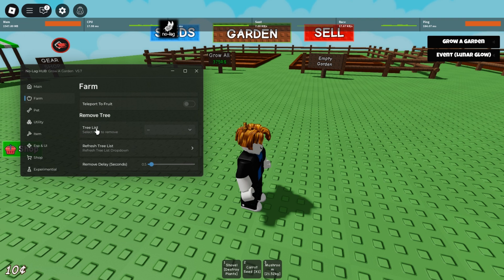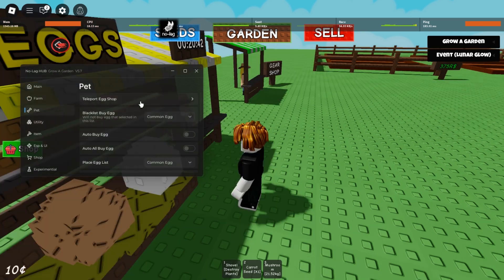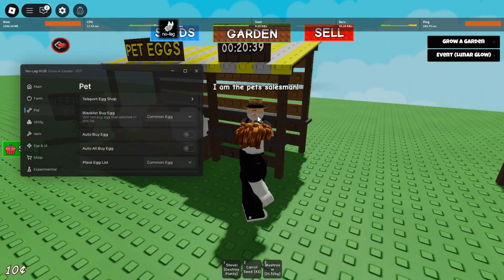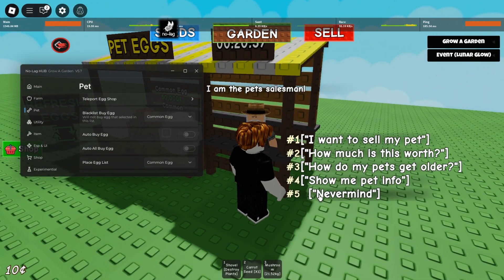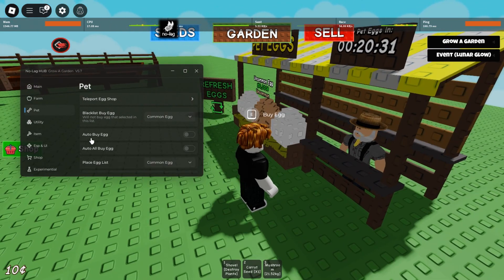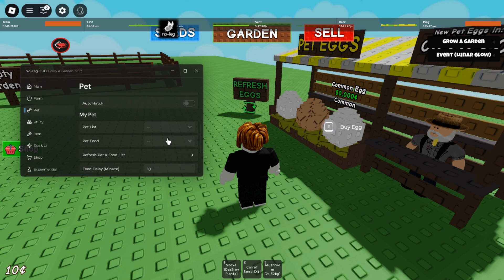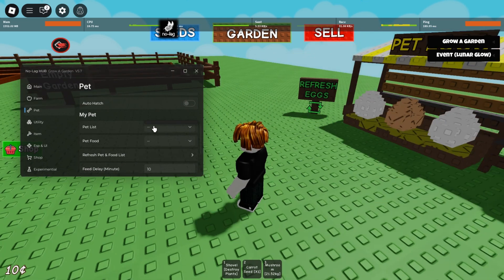Here you can remove or move tree, refresh the list, and there's pitch teleport to egg shop. If you need any egg, there's a blacklist, buy egg, and also place egg. There's also place hatch and my pitch — I don't have any pitch in this account — and food refresh and food.